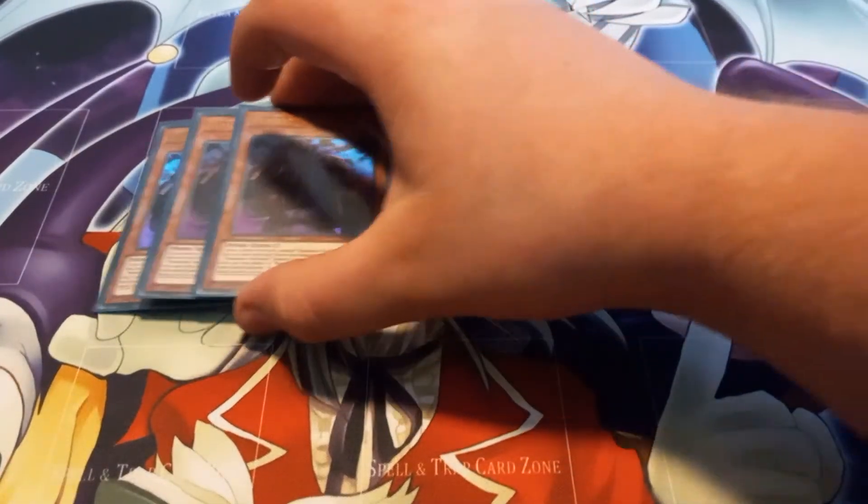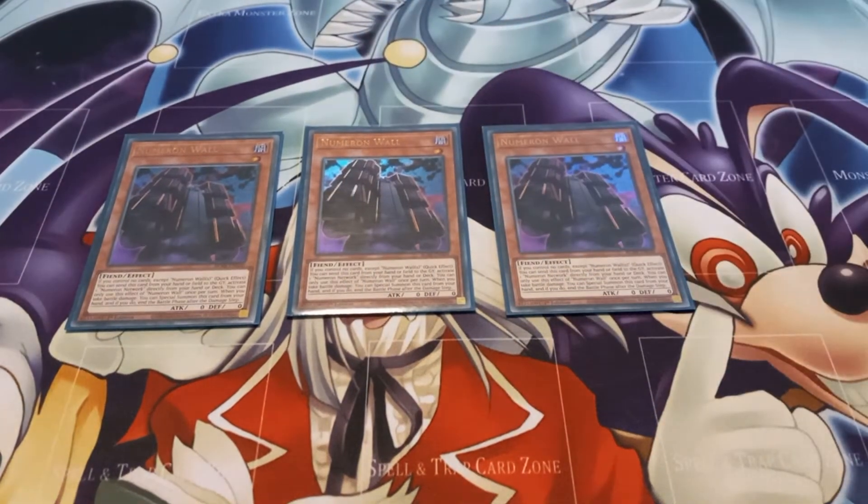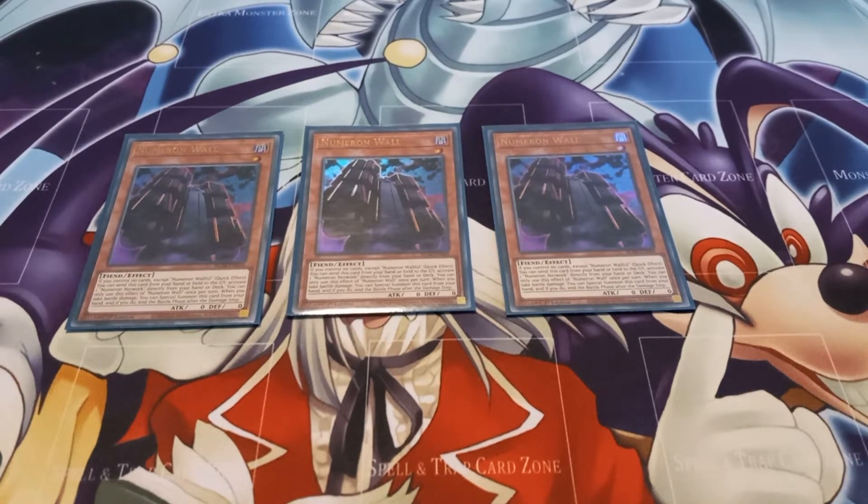Starting off with monsters, I play three copies of Numeron Wall — the only monster in this deck that you might actually summon to your field on purpose that isn't used for another thing. It has the effect that if the only card you control is a face-up Numeron Wall, you can send it from your hand or field to the graveyard, and then activate Numeron Network directly from your deck.